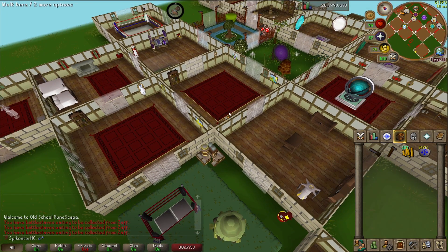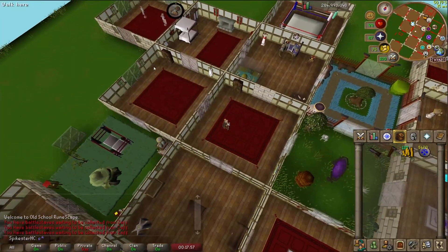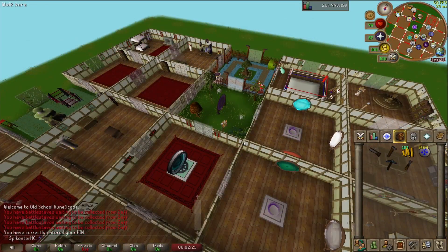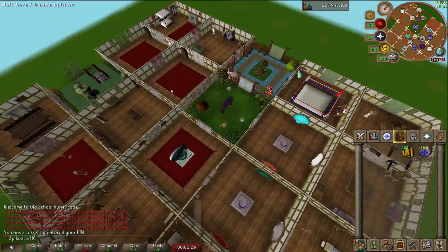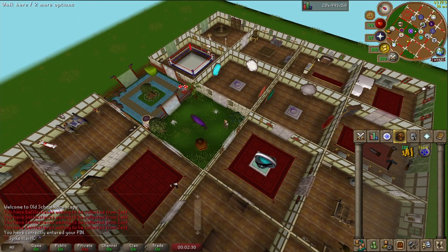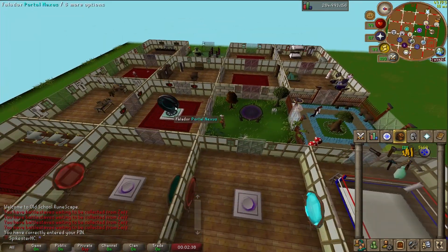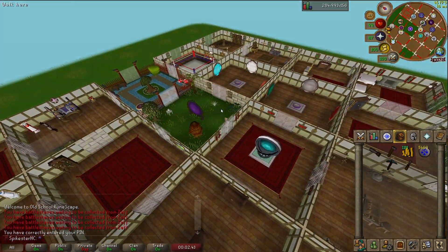I think that's basically it - I can't think of anything else to build unless I want to upgrade stuff in the future. The only thing I can think of is maybe moving some rooms around to make it a little better, because I've got some awkward ones to get to. I've moved a few rooms around - basically made it more of a rectangle shape. I've still got some inaccessible rooms like the altar, but when I'm training prayer I just swap those rooms around anyway. I'm quite happy with the way it looks - it's not the most efficient setup but it works for me.